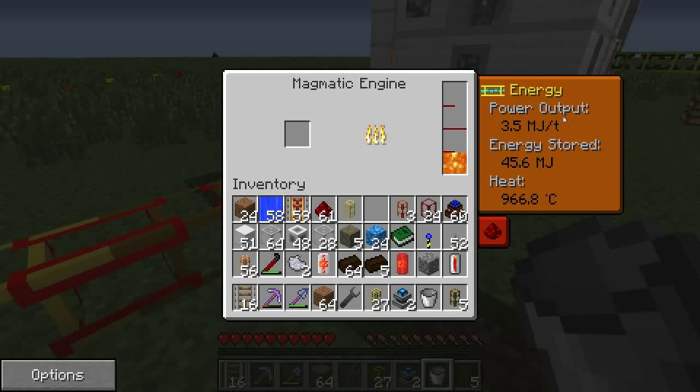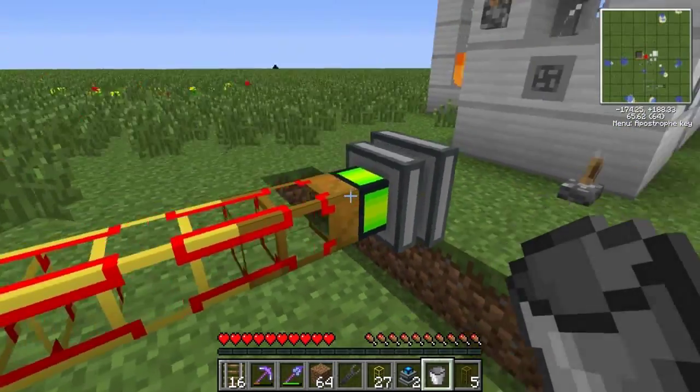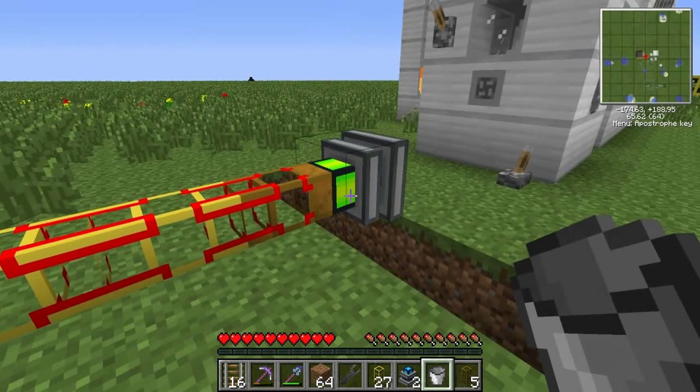When it hits max temperature the max power is 4 MJ per tick. Once this thing gets hot it runs really well. It's hooked up to the conductive pipe so it will generate 4 MJ forever as long as it has lava. It's never going to overheat, never going to blow up, never going to shut down unless you tell it to.